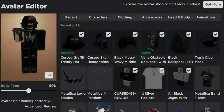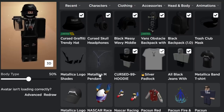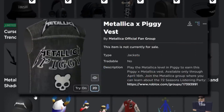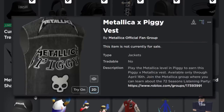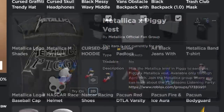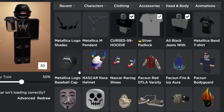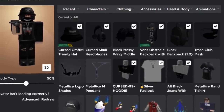We completed everything. We've got the shades, the pendant, the t-shirt, and the cap. The piggy one is probably going to be free on Sunday — so tomorrow. I guess I'll make a video on how to get that. It is layered clothing but it does have a piggy logo on there. Metallica X Piggy — I would have never imagined that existing in a million years. But anyway, I'll show you guys how to get it tomorrow, so make sure to watch that video.